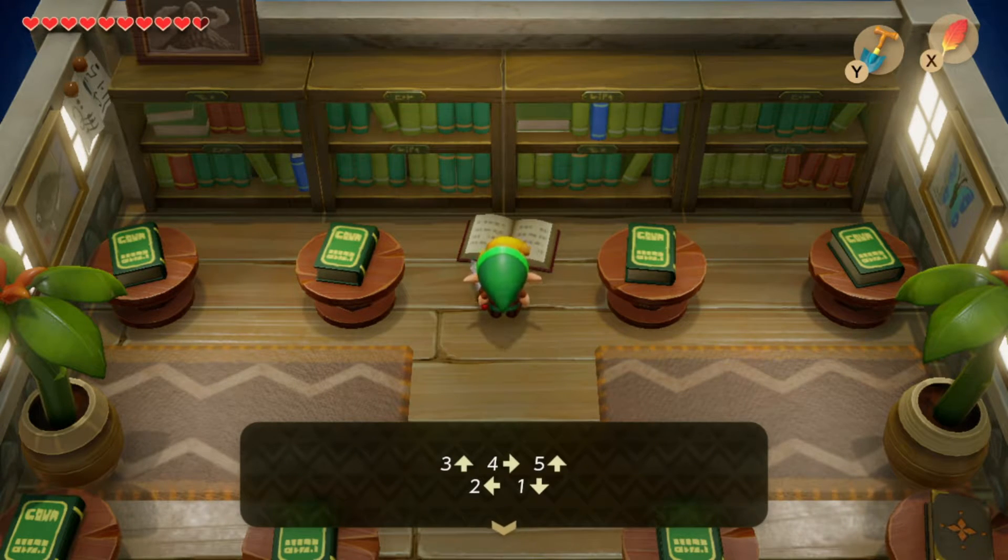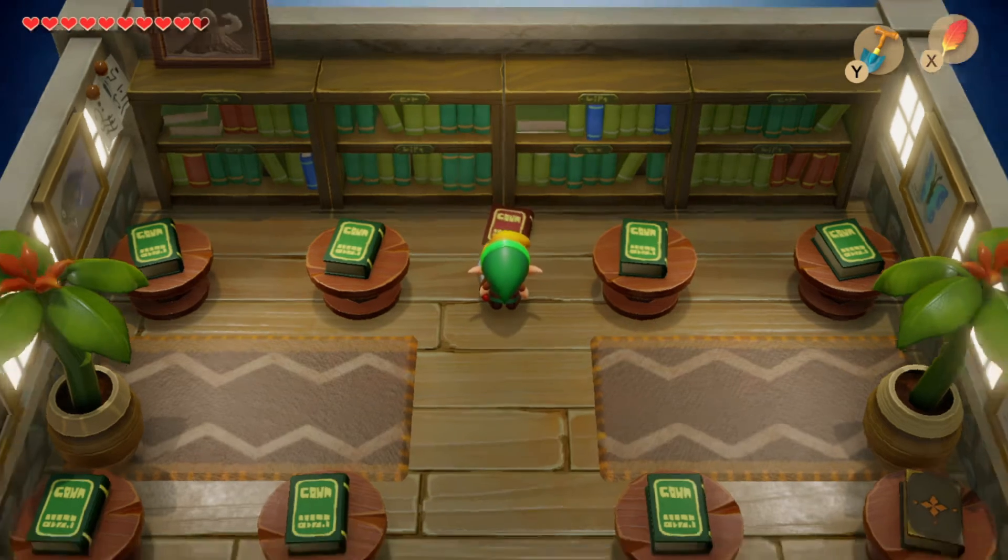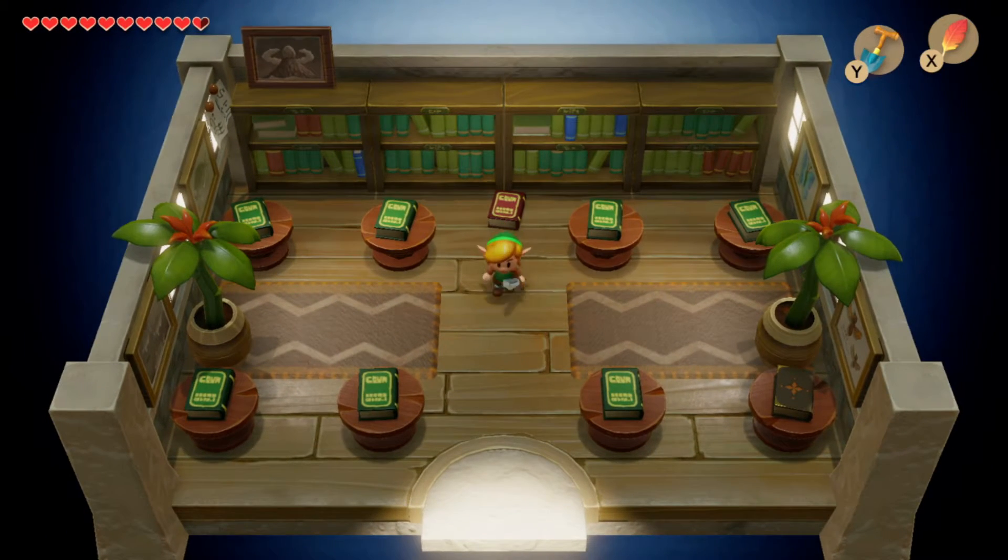You need to find the five gravestones and move them in the directions shown in this book, and that's how you enter the color dungeon. This is the end of this video.